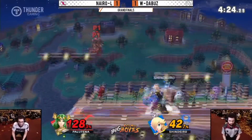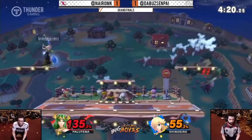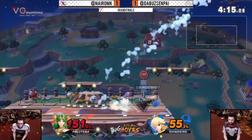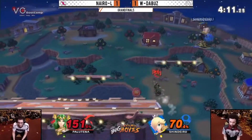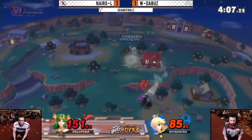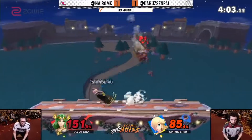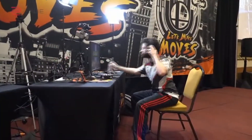Number 1: Play the character that you're struggling against. Knowing that character's best tools will make you very wary of those tools while fighting them. As a Rosalina & Luma player, I dedicated several weeks to playing Palutena — it is a challenging matchup for Rosa and it definitely helped me. If you watch a good player stream, more often than not they have multiple characters in Elite Smash. They played those characters to get a better understanding of the matchup.